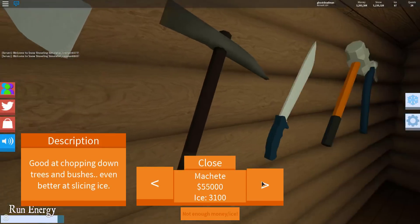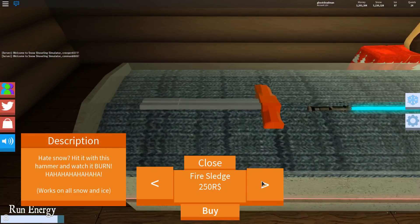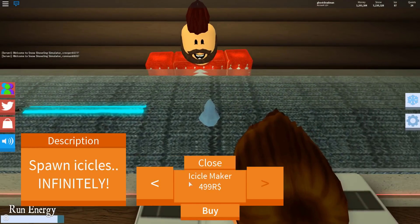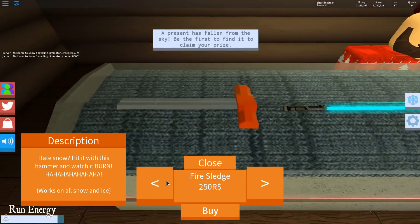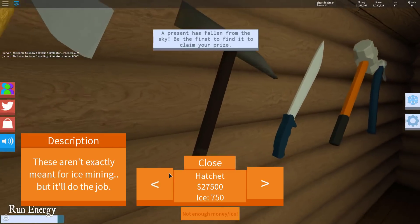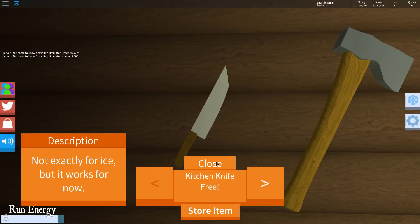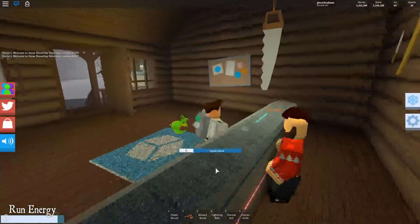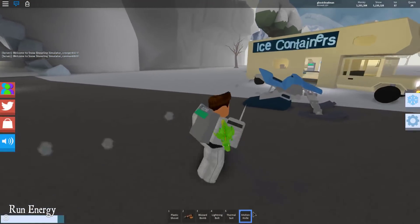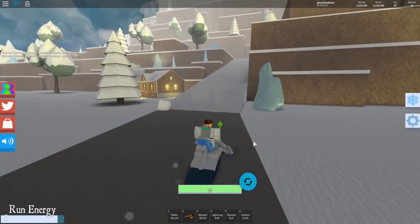These are all of your tools you can get for mining ice. They have different ones, so you can definitely choose which one you want. But the first one you have to get is the kitchen knife — that's what I got. You need the kitchen knife whether you like it or not in order to mine the ice.